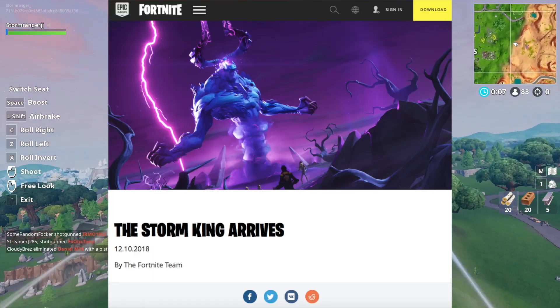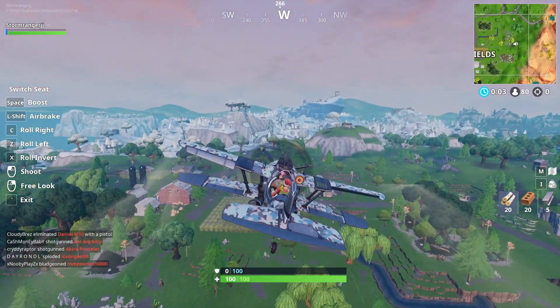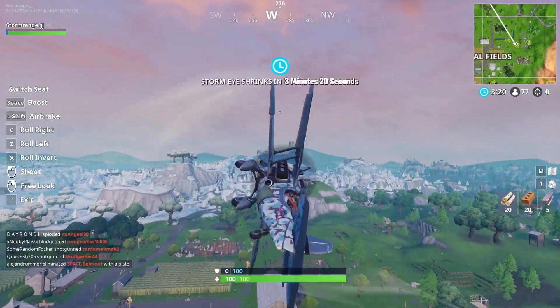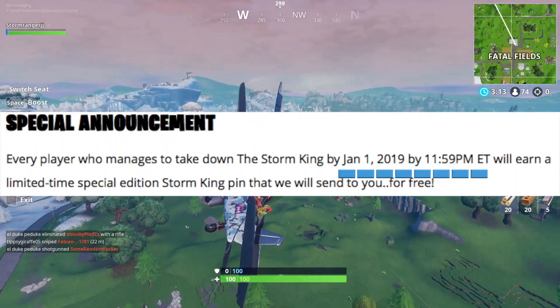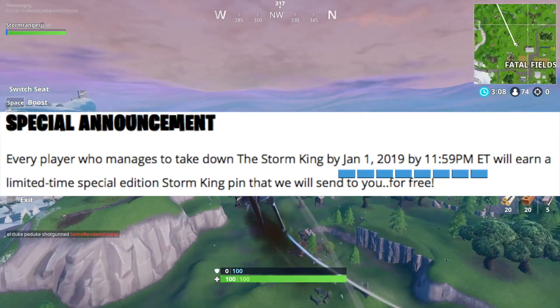Epic Games made an article announcing this on 12-10-2018, which today is December 11th — that is yesterday from the day I am recording this video. In this article, they discuss the brand new Storm King event. This event does end January 1st, 2019, so you definitely want to try and get the Storm King pin, or do whatever you want to do with this event before the end of the year.